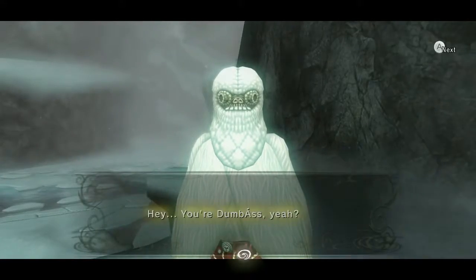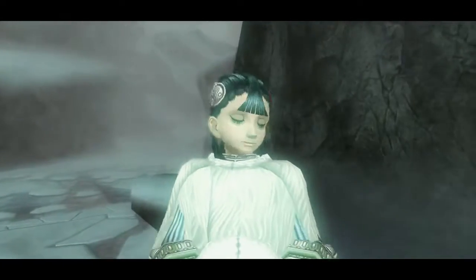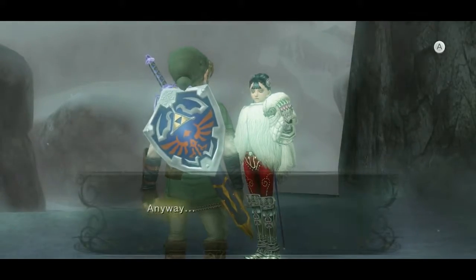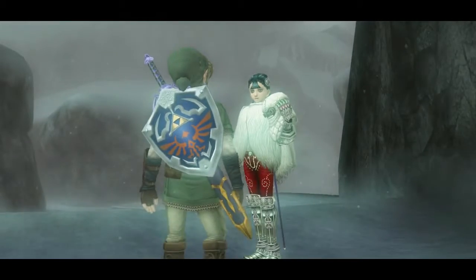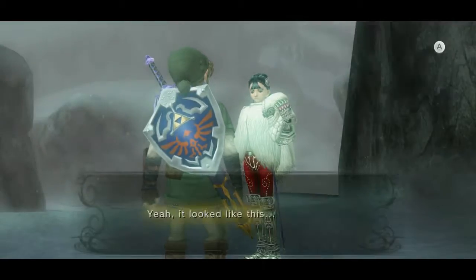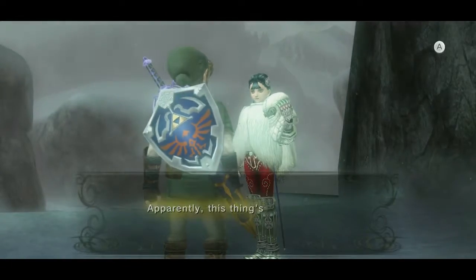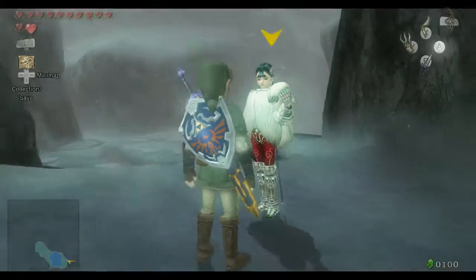Basically, wherever you are in the game, you just have to warp to Zora's domain. Then make your way to this girl whose name is like Ashi — she talks with an accent, sounds like Arnold. She tells you there's been a Yeti sighted around these parts, and he's been seen with some sort of red fish, the Reekfish.